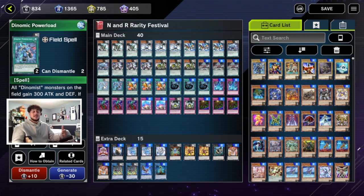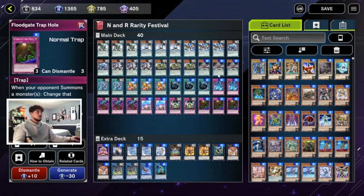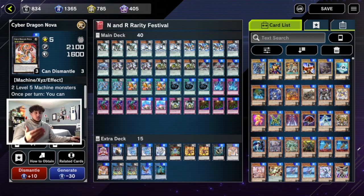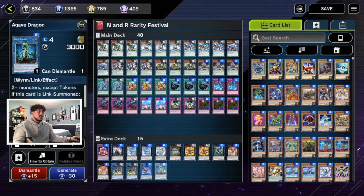Power Load makes it hard for opponents to attack into your monsters and easy for you to break their boards. Three Dynamist Charge searches any scale you need. Three MST, two Torrential, three Bottomless, two Compulse, two Dynamist Rush, and three Floodgate Trap Hole — these are really good ratios. For the extra deck you don't go into it too often since the main deck cards are so powerful, but you have Barbaroid if they destroy the Nova, Number 50, two Snowdust Giant, Number 52, Number 70, two Number 61, Shark Fortress, two Nova, two Pentasteg, one Toadally Awesome, and one Agave Dragon.